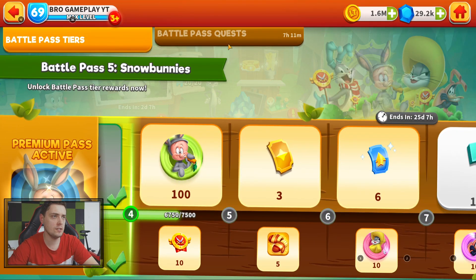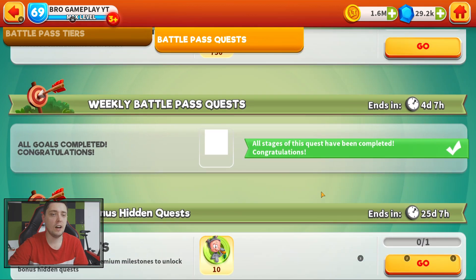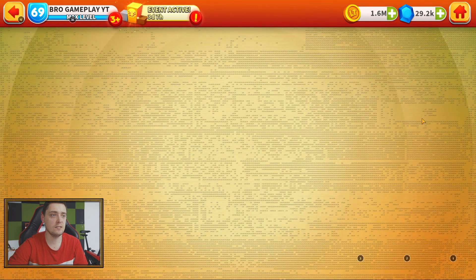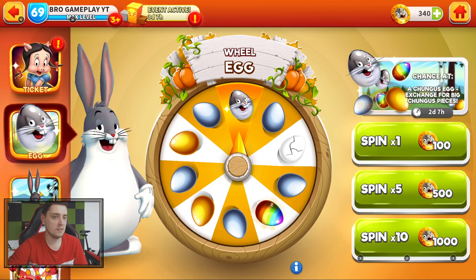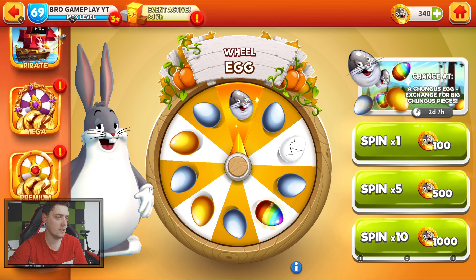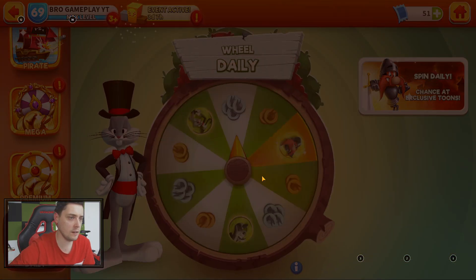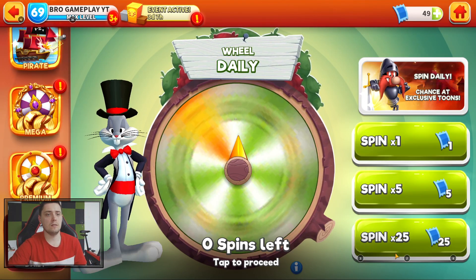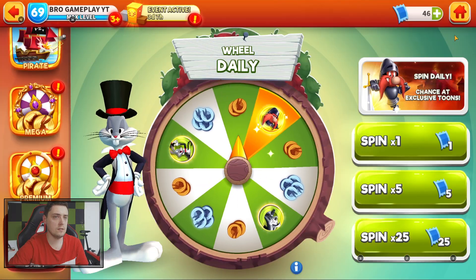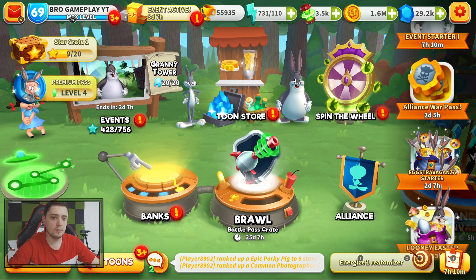First, look at the battle pass quest — this is very strange. We need to collect 30 snow bunny stone toon pieces. How can I collect this? It's really hard to obtain something like this. You can give me tips if you have an idea.